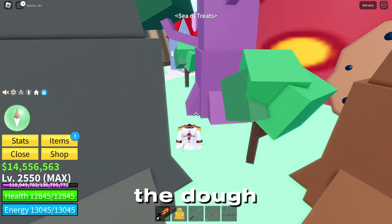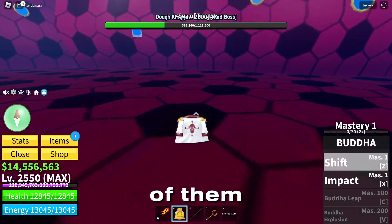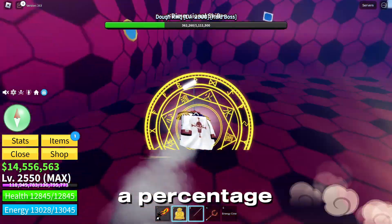Starting off, you're going to need to have the Doe King or Cake Prince spawned in. The Doe King gives a guaranteed drop for both of them, and the Cake Prince is just a percentage drop.